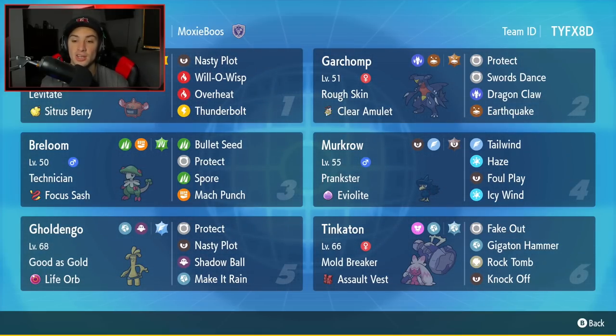Final Pokemon is going to be Tinkaton, and this is another Pokemon in Gen 9 that I absolutely fell in love with. I think this Pokemon is all-around amazing, and its typing is phenomenal with that Fairy and Steel typing — two of the strongest typings in the game right now. It has Mold Breaker as its ability, Assault Vest as its item, and then it has Fake Out for flinches, Gigaton Hammer which is a crazy strong STAB move, Rock Tomb for coverage, and Knock Off for coverage and to take off opposing Pokemon's items. If you want to rent this team for yourself, the Rental Code is at the top right-hand corner. Let's hop on that ranked doubles ladder and look to get some wins with this Breloom and Tinkaton team.